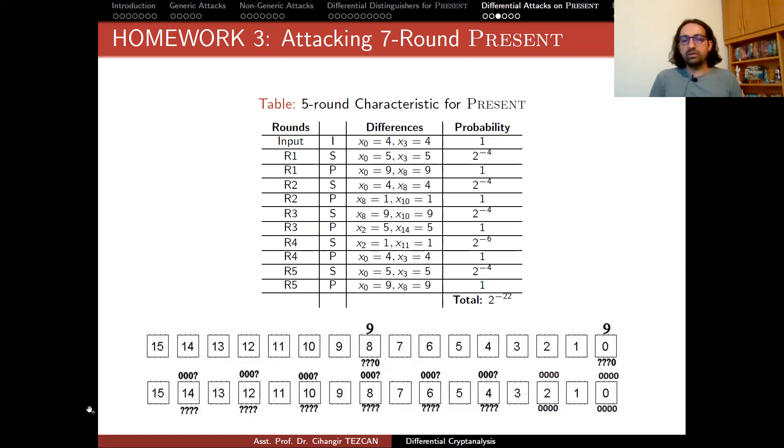I gathered 80 of them, which will be enough for you to perform this attack. I'm going to give you 80 plaintext and ciphertext pairs, where the plaintext has this input difference and the corresponding ciphertext pairs have this output difference. What you are going to do is check which round key bits are the correct ones — partially decrypt two rounds back and check if these nines are observed, with the other S-boxes being zero.